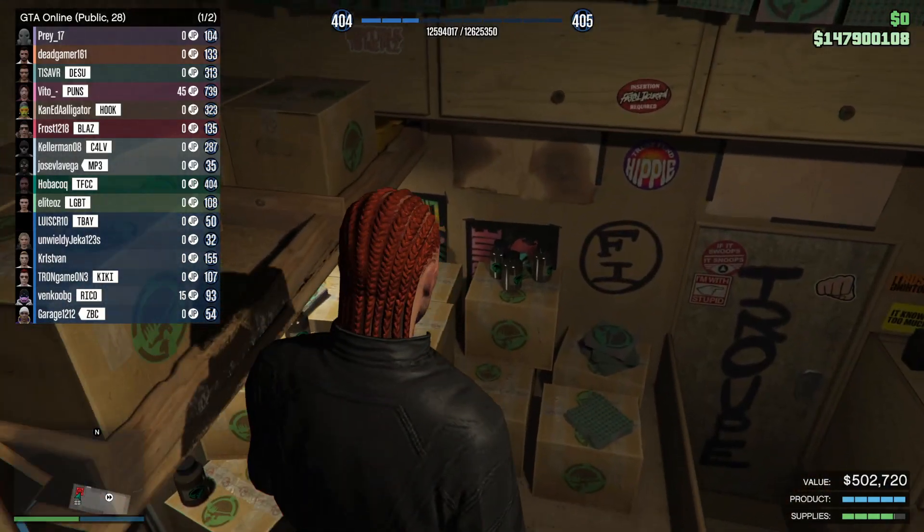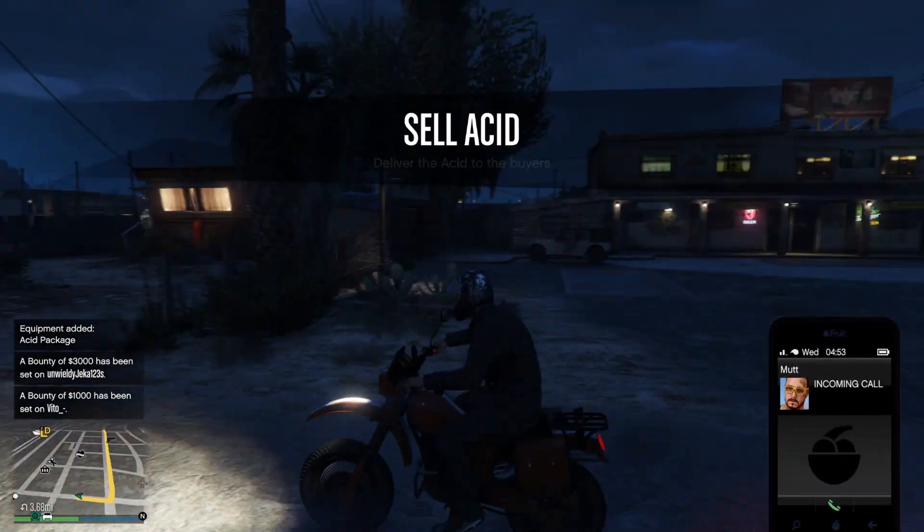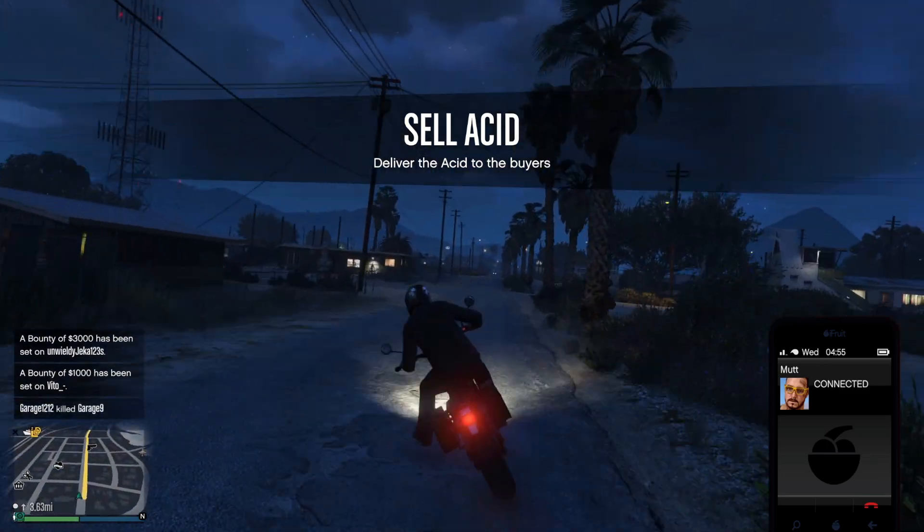Shamai GTA chums, it's one and a half times money on all Acid Lab sales, and that means it's one and a half times bonus as well. So we've got 28 people in the lobby — you need 20 for your maximum bonus, which is 50% on top of what you're going to sell it for.